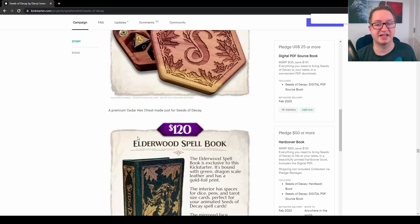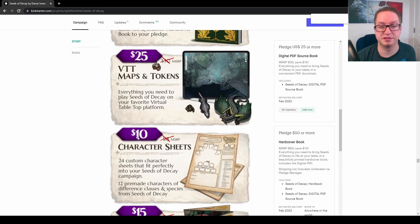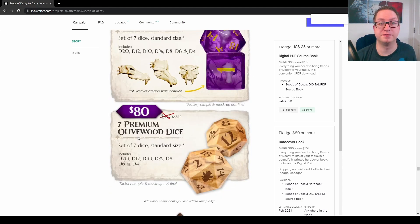They have a bunch of add-ons for things like a hex chest, elderwood spellbook, more hardbacks, digital tokens, character sheets, a GM screen, reference cards, printout maps, resin dice, and olive wood dice.